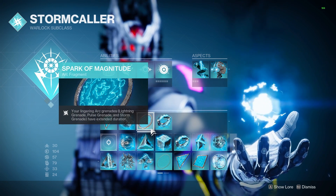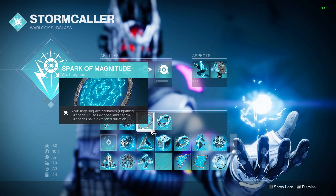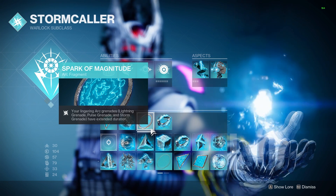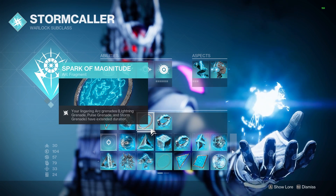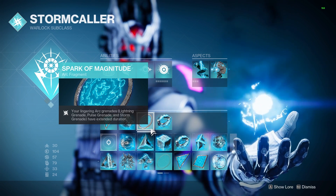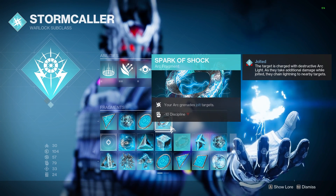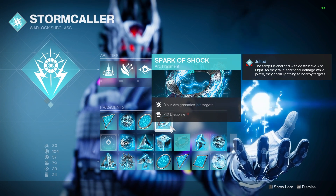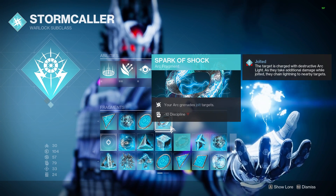Spark of Magnitude is going to increase the duration of our grenades with lingering effects. Since we are using Pulse Grenades, this is now going to go from six total pulses up to eight, which is a 33% increase. And if you use something like Overload Grenades this season, these two extra pulses are going to help a ton. And then I also have on Spark of Shock, so that my Pulse Grenades apply Jolt to enemies. This will in turn increase their effective AoE and damage when Jolt effects chain back and forth to multiple enemies caught in the grenade.